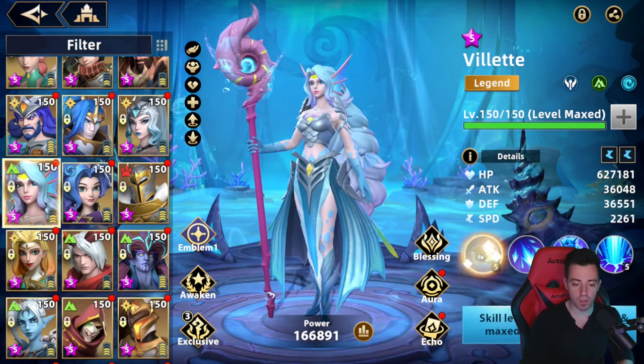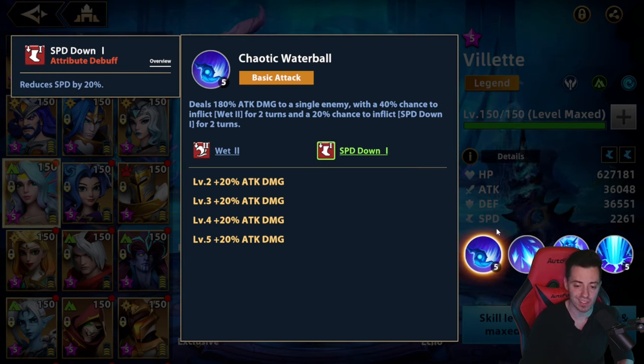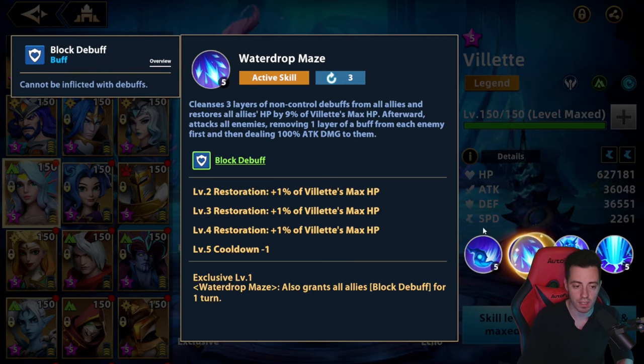So this is Villette after the rework. On the basic attack, she can apply both Wet 2 and Spit Down 20% to the target. This is not a great one, but Spit Down 20% is still useful in some content. On that skill, she can cleanse up to 3 layers of non-control debuffs from all your heroes, then heal them and also remove some random buffs from enemies. That's a good skill because with the exclusive one, she can also grant your heroes block debuff for one turn — that's going to help in many situations.